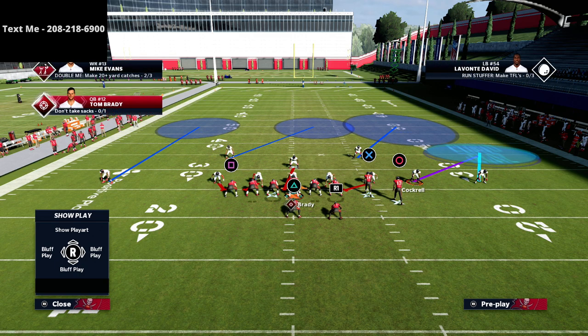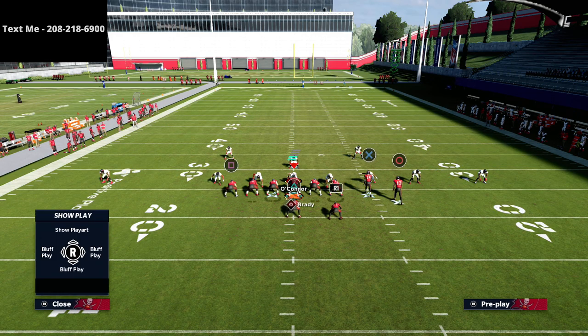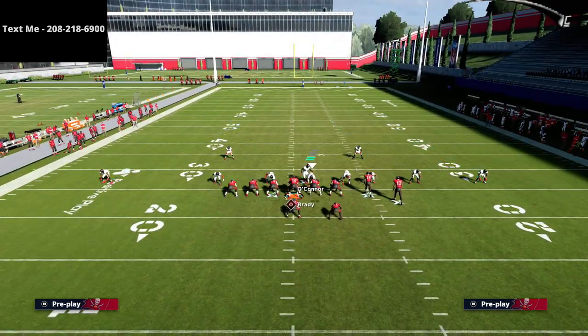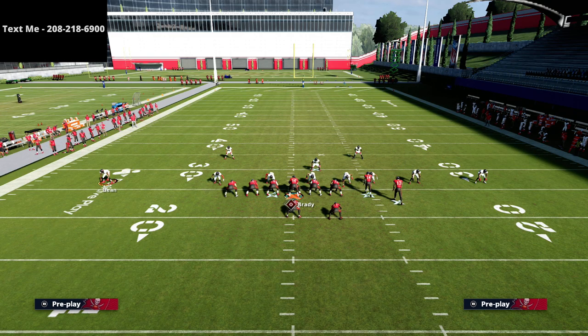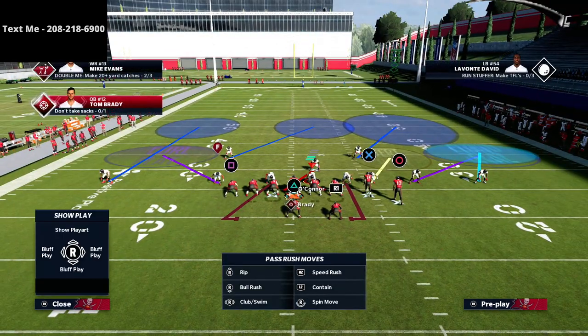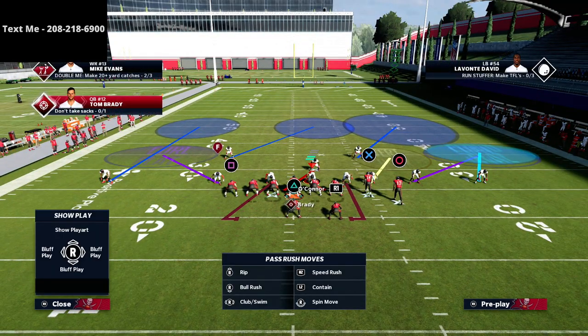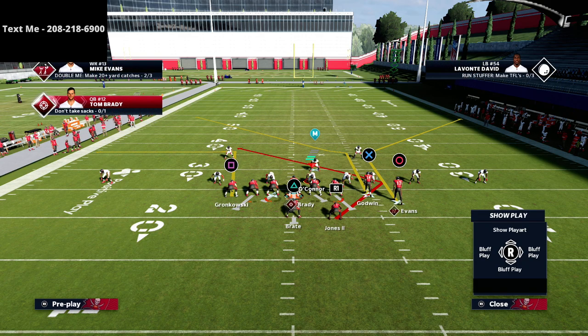The best way to defend the smash play is to put this concept right here — this is pretty much the best way they can defend it. The problem is there's nothing on the left side, so they're going to have to put a purple zone over there. When we get them starting to do this, that's where this play really can come in handy.